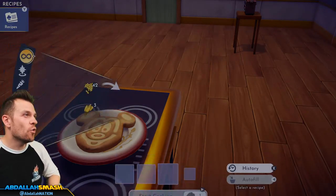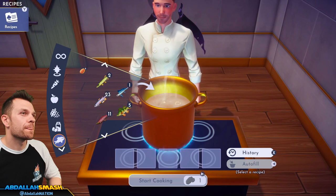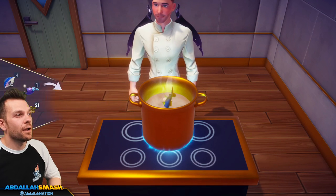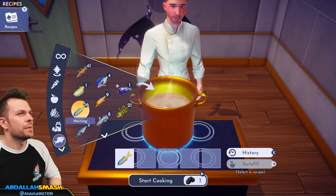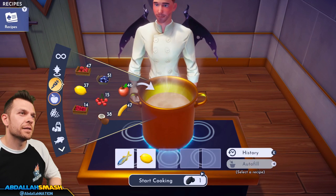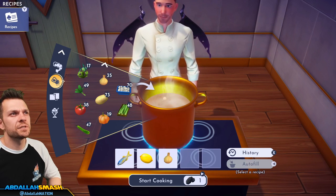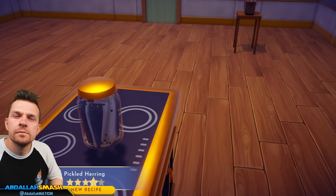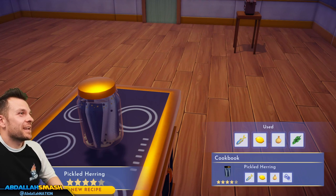Let's go pickled herring — herring, lemon, onion, and any spice. We'll do a little bit of basil. Pickled herring!